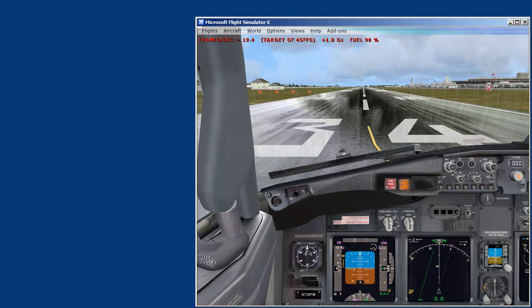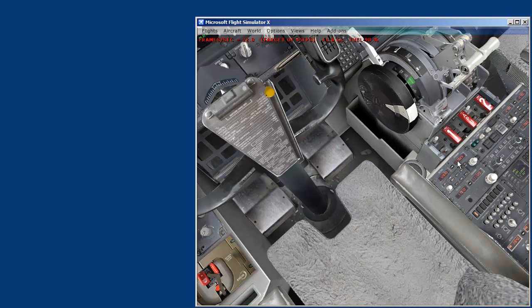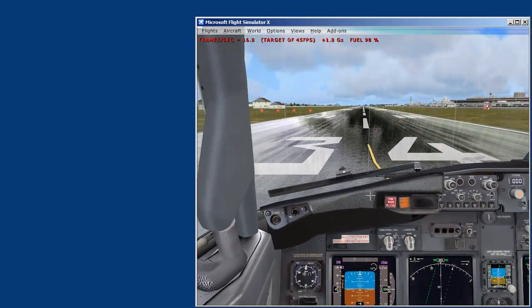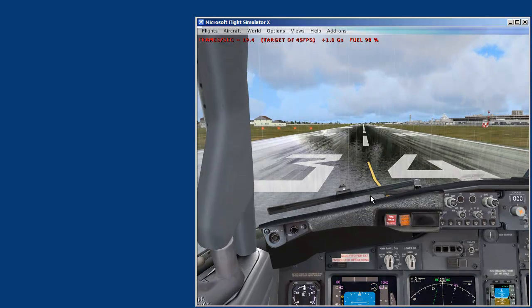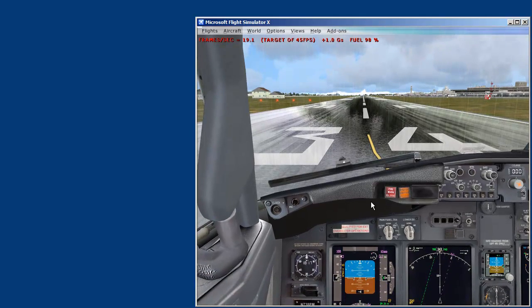I've got my plane loaded up — a 737 PMDG at KSEA, or Seattle, in a thunderstorm. You can see right up here I'm getting about 14 to 17, sometimes 19 frames a second. This is where I get a pretty hard hit, usually, with a PMDG in a thunderstorm at Seattle.